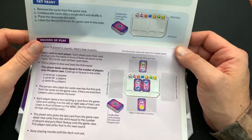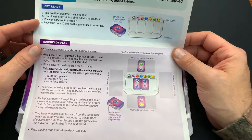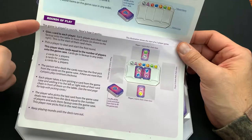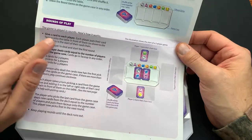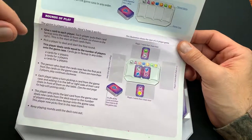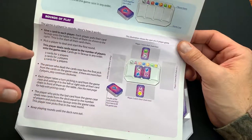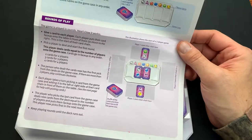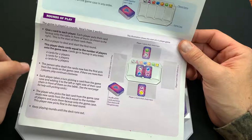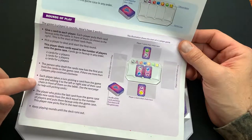Let's check out some of the rules. To get ready, you remove all the cards from the game case, combine them into a single deck, shuffle it, place the deck onto the table, and leave the Boost Gems on the card case holder. The game is played in rounds. Give one card to each player; each player puts their card face up on the table in front of them. Pick a player to deal and start the first round. The dealer places cards equal to the number of players onto the game case, face up in any order — two cards for two players, three for three, etc. The dealer is first to pick, and with more than two players, play continues clockwise. Each player takes a turn picking a card and adding it to the left or right side of their card chain.